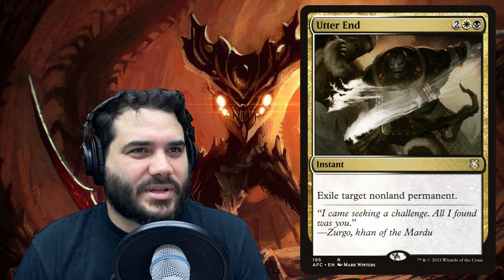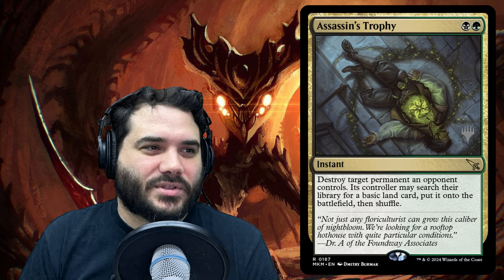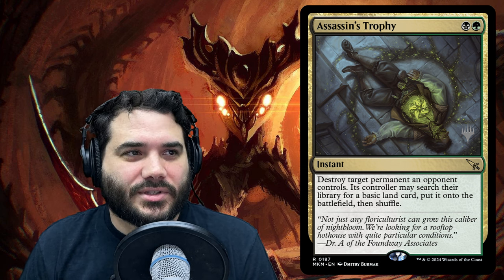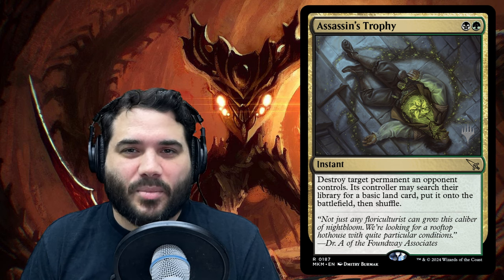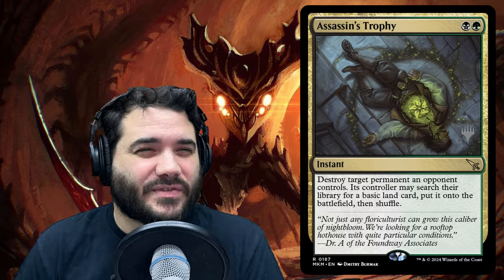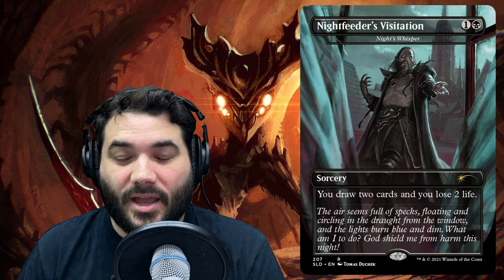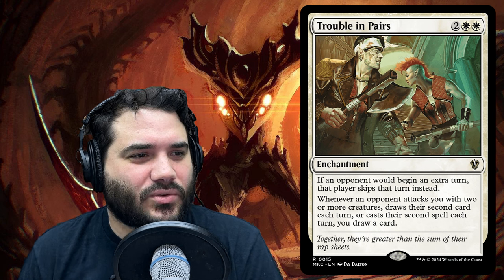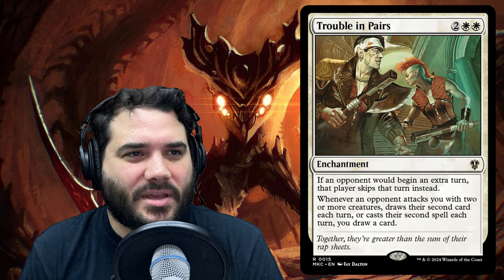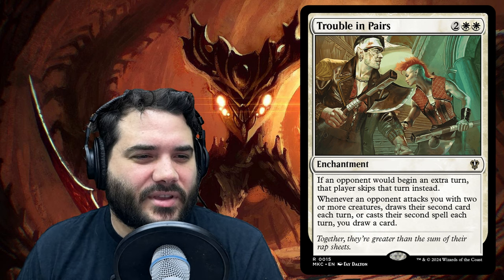I would take out Utter End — a four-cost spot removal — and maybe go with Assassin's Trophy instead. It only costs green black, targets a permanent, and gives the opponent a basic land. For two mana less, it's probably the better choice. We could also replace Night's Whisper as a one-shot card draw with something like Trouble in Pairs, which consistently draws us cards. Card draw wins games, so let's find more ways to draw cards.